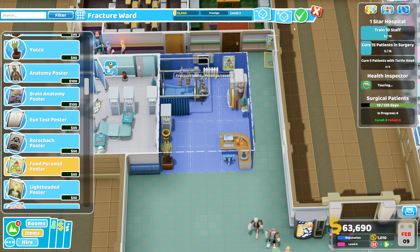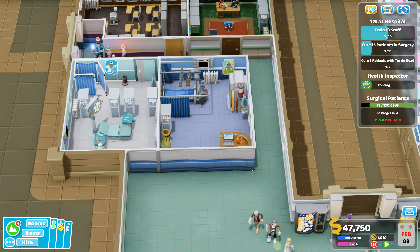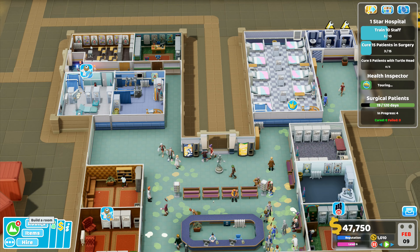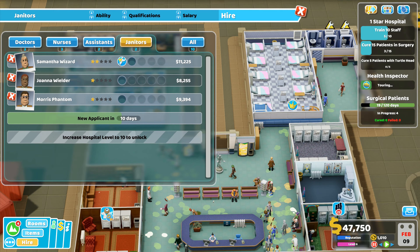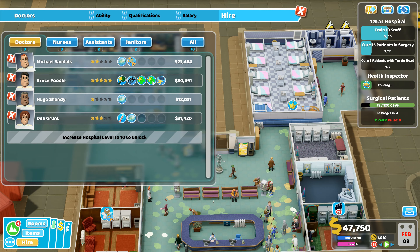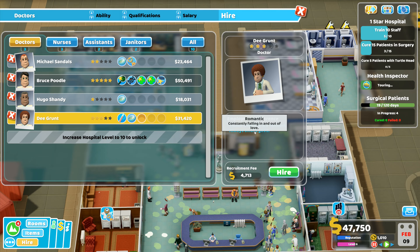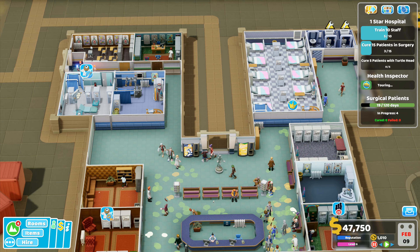That will make level three. There is a small fracture ward - I need a nurse to run that one. I've got a doctor for that one. I need a new GP for that one. I've still got 47,000 so I will go to hire. I need a doctor now. I've been advised that I should be getting doctors with not much in the way of qualifications and using their specialist skills. This guy has treatment, research - which I've already got a doctor with - but also the general practice GP bit, so I'm going to take that so he can do more GP stuff. We will hire you.